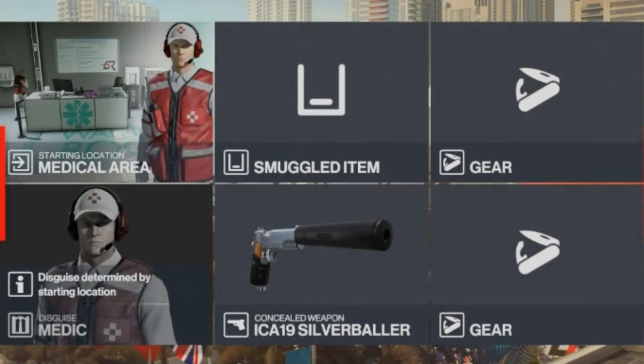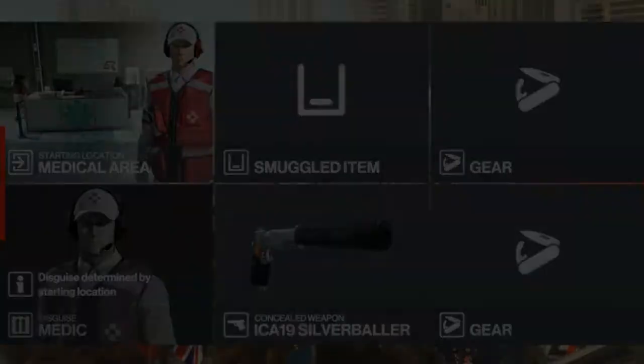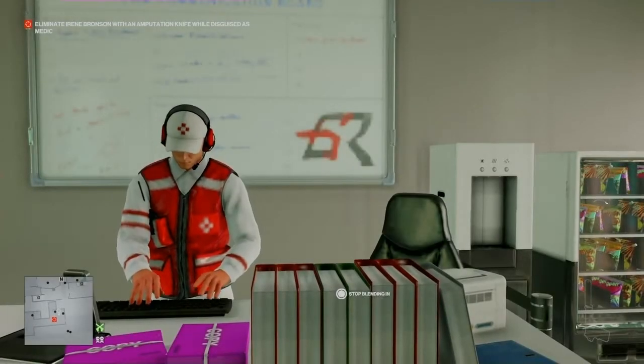For this challenge we are going to be bringing with us our silenced pistol, and we will be starting undercover in the medical area, just to save a bit of time running around from the start all the way to the back of the map just to get an outfit.